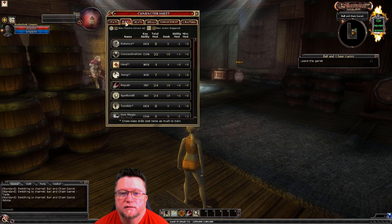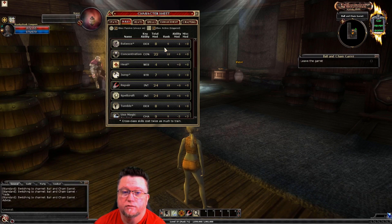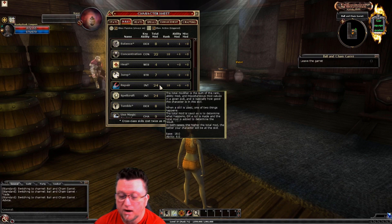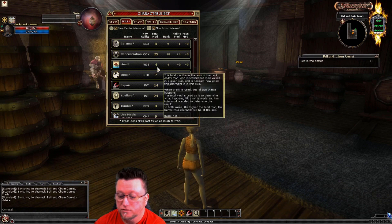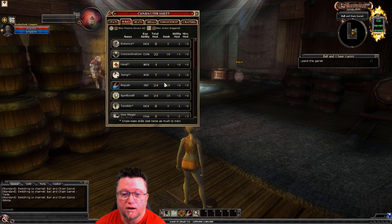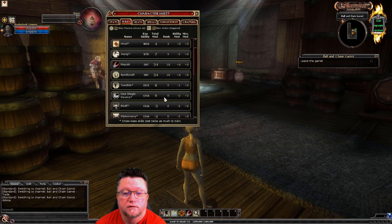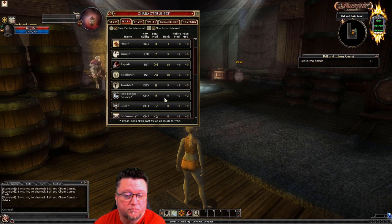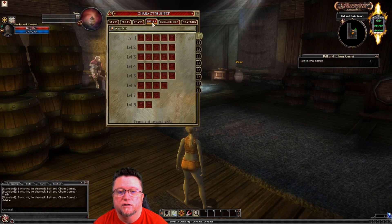Now the skills here. I had 22 on concentration, which is the same. My repair — this one's 24, the repair I had was 22. The balance is 8 on both. The heal on this one is only 4; the heal on the other one was 5 or 6. The spellcraft is 24, which is the same. The use magic device is 9, which is comparative. So all in all, the balance is pretty much the same. The difference is really going to be the spells.